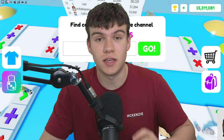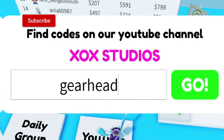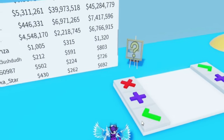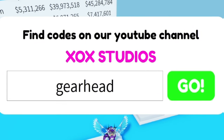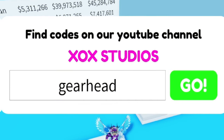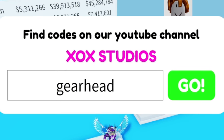The first code today is gearhead — G-E-A-R-H-E-A-D. Go ahead and redeem that code. Also, if you haven't yet entered my daily Robux giveaways, I seriously don't know what you're doing — they are completely free to enter. It only takes three simple steps: like, subscribe, and comment your username.